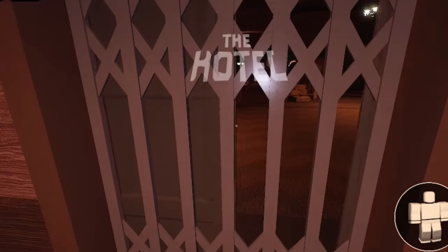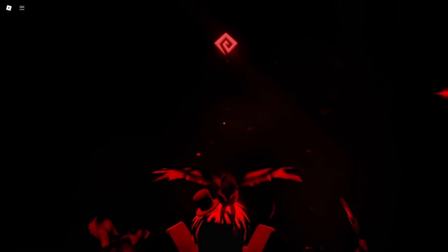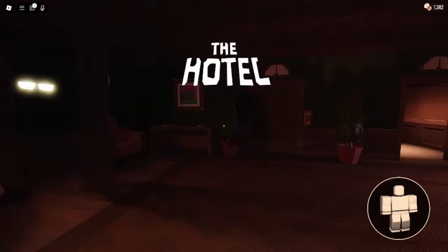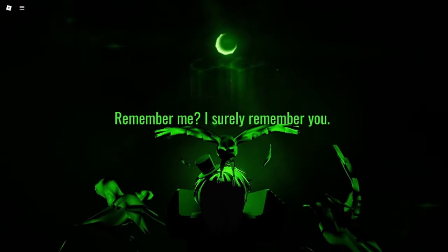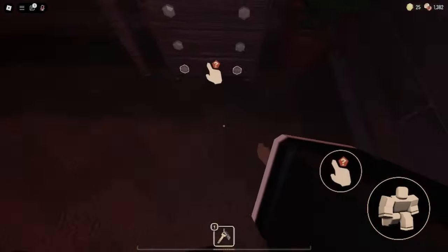So we all know there are light entities indoors: guiding light, curious light, and mischievous light. But did you know about wisdom light? Okay, I'm just kidding. But why are they here and what is their purpose?